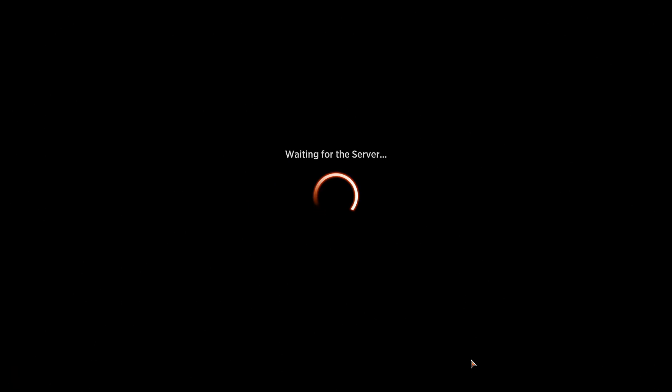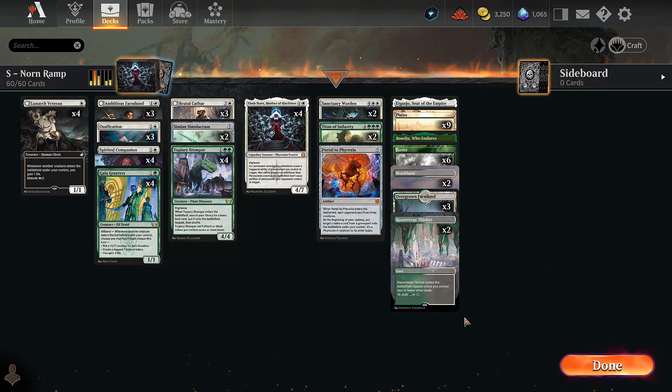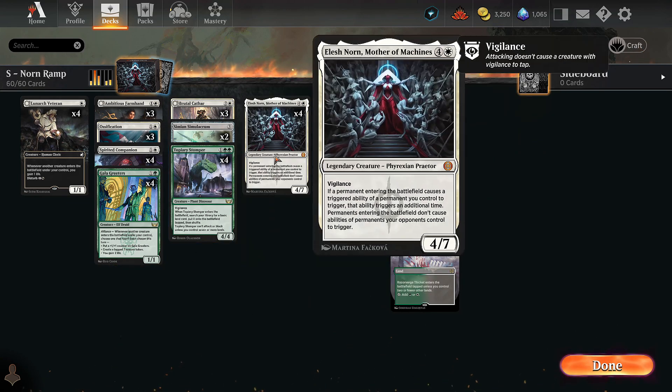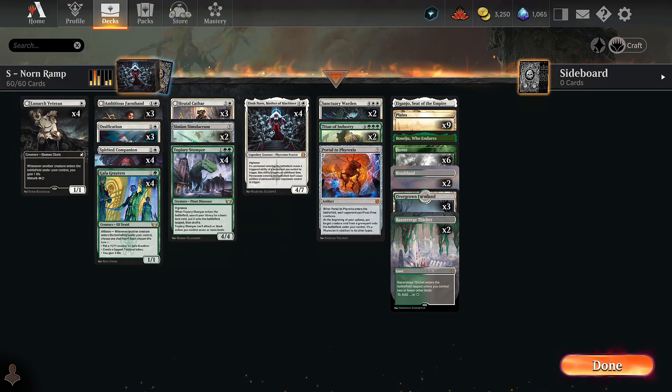That was pretty crazy. Alright, so that's Norn Ramp — this thing I put together really quick. It all worked out as expected. Lunarch Veteran gaining life to stall. Galagreeders and Topiary Stomper ramping into Elish Norn. Getting tons of mana for big stuff. The stalling with Ossification and Brutal Cathar — both good early and post-Elish Norn by doubling up the exile. All of it worked fine, worked pretty well. I think we got lucky that we didn't get matched up against Phyrexian Obliterator, which does sort of obliterate us, and Farewell. We're definitely a deck that needs to build a board and have it not be touched, so not getting matched up against board sweepers is good. Probably not worth playing on the ladder for those reasons, but in Unranked it's pretty fun. So there you go — Norn Ramp. First deck I've brewed in a while. Let me know how I did. Thanks for watching and I'll see you in the next one.